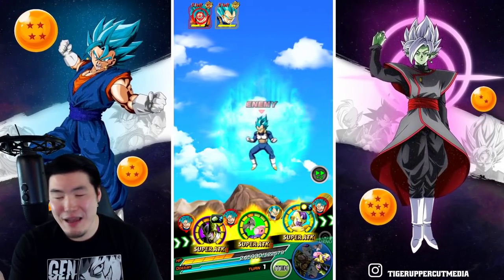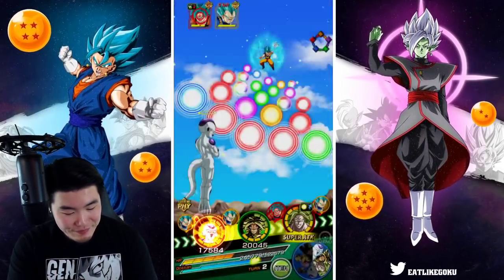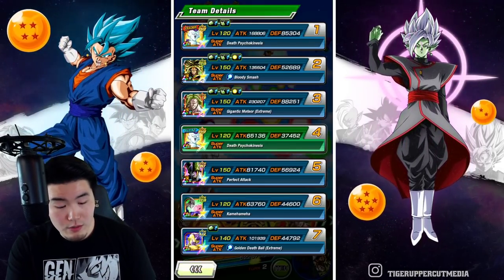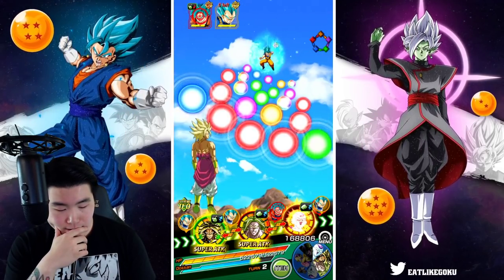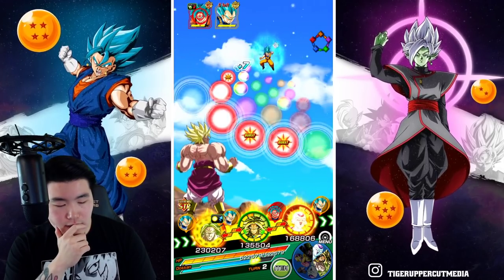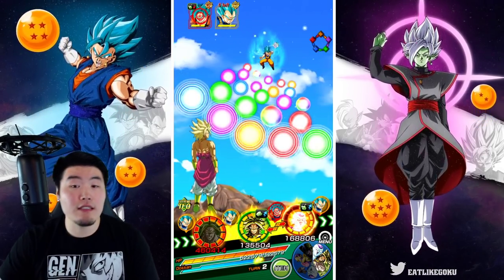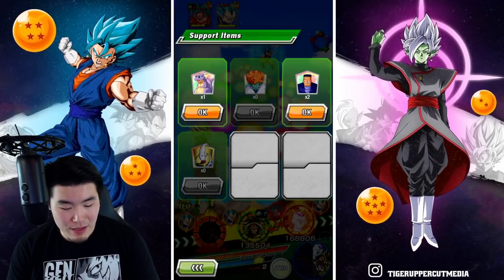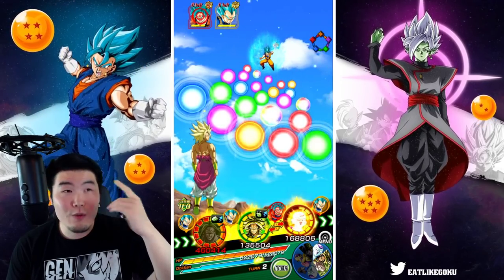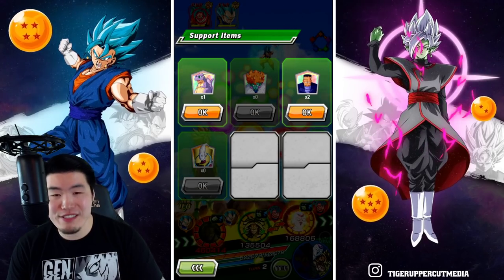This guy doesn't take damage - 90% damage reduction, the highest damage reduction in the entire game. We have Icarus active, but I'm going to pop the Princess Snake too because we need it. I'm going to go for Goku - there's way too many attacks. With 35% damage reduction from Icarus and then 30% from Princess Snake, it should be enough even for Tech Broly.